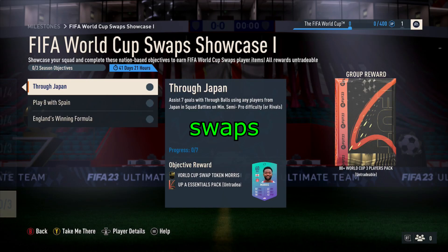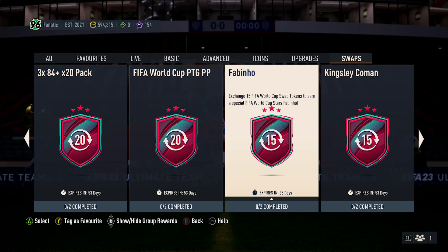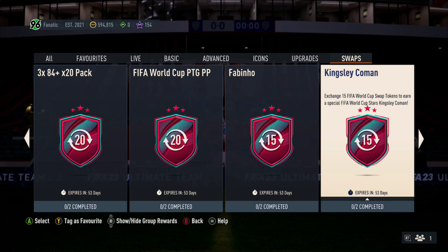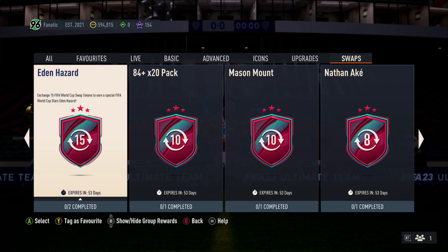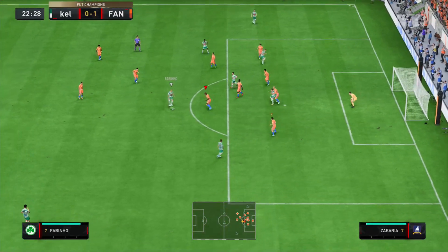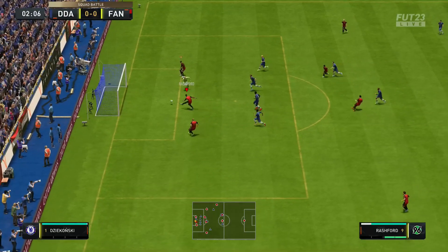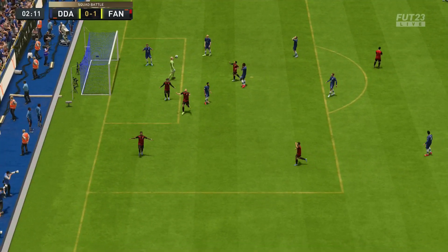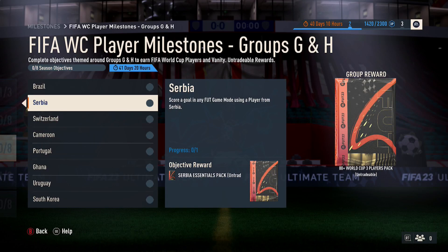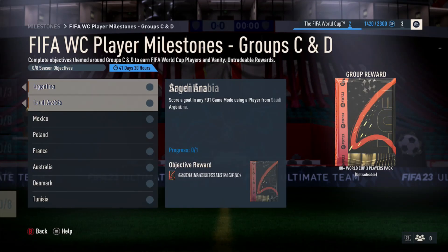Let's look at swaps. Swaps are nothing new — we've had them in previous FIFAs — but this is the time we get them for the World Cup, and these are probably the best swap promos we've ever had. There are loads of different options available, so the amount of time you dedicate will dictate the type of reward you can get. For those who don't know, swaps are a mixture between SBCs and objectives. You'll have an objective requiring a very specific task — for example, getting six assists with Japanese players using through balls. It can be played on squad battles or division rivals, but you need to know the objective is there so you can get the right players in your team. There will be loads of different objectives: some for through balls, some for goals — it really doesn't matter. All you need to know is that they're there and you should be going through them.